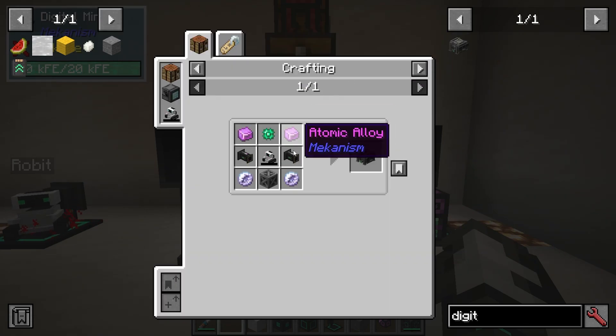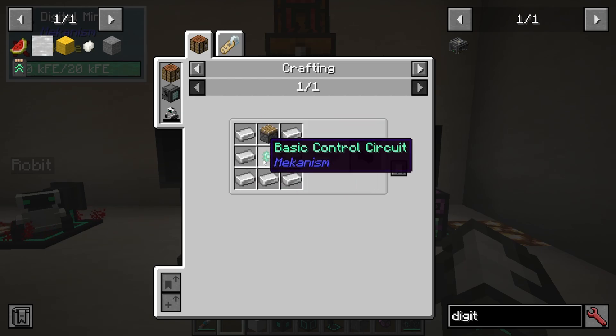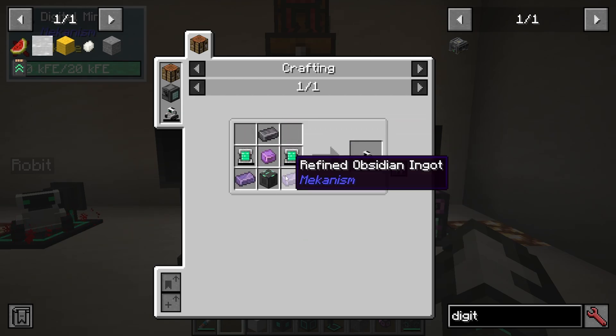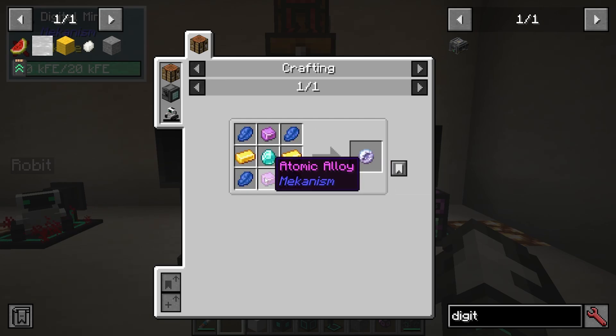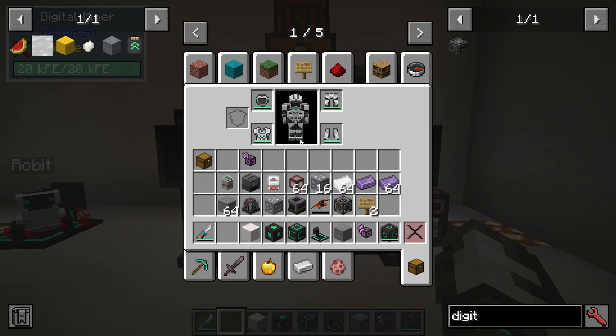If we look at the Digital Miner, you can see it needs some logistical sorters — which require iron ingots, a basic control circuit, and a piston — as well as Robit, which needs some refined obsidian, and teleportation cores needing atomic alloys. It's not really that complex if you're already at this sort of level in Mekanism.